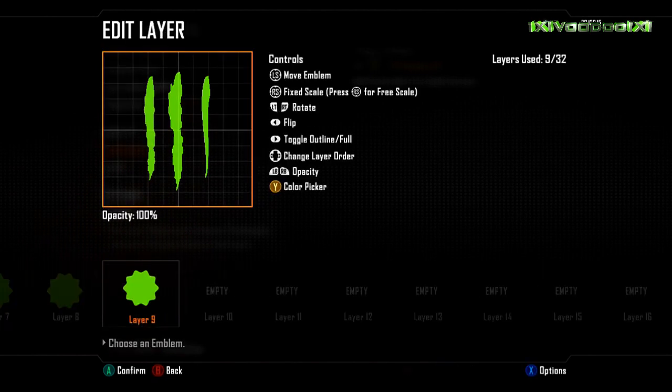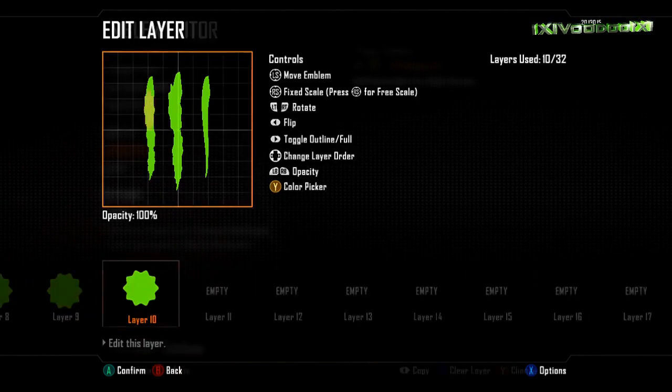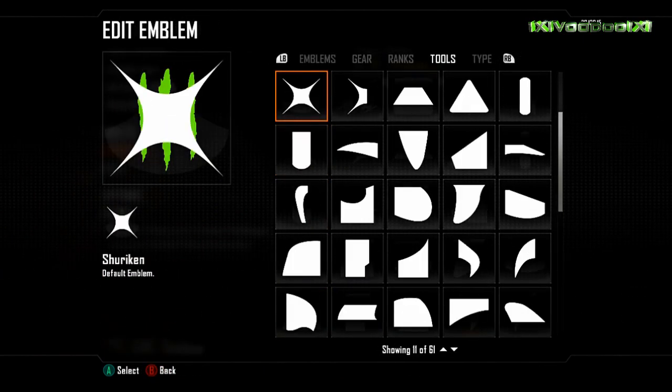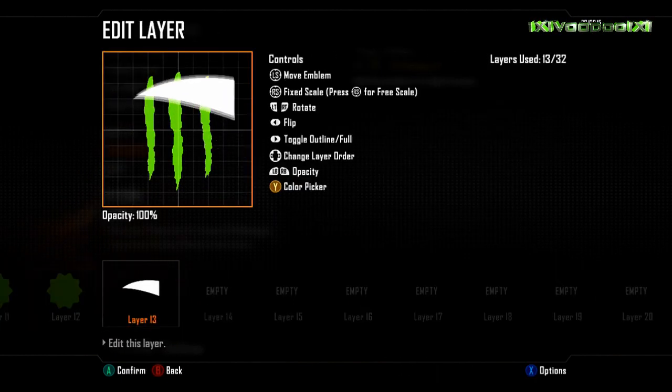I'm not a professional on this emblem editor - I've had it for under 24 hours. I'm just going to do it, and as I unlock things I may be able to make these emblems better. I might do a version 2.0 of emblems if I learn new techniques and I'll add stuff. Now, here are the other things you're going to need for this emblem - we've obviously got 32 layers.